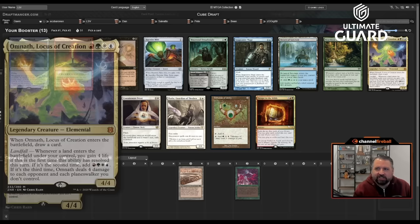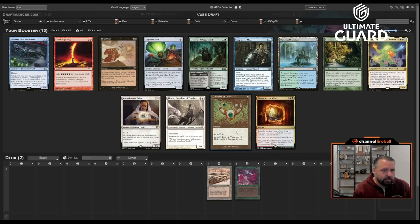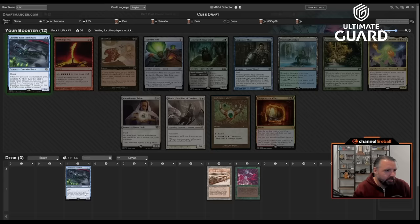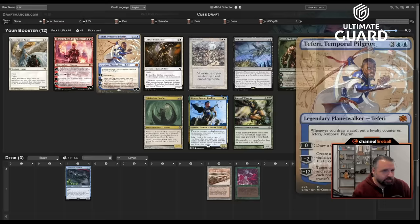Nothing goes super cleanly with what I have. Omnath is green but requires other colors. I might just take Seedshark — it's actually good in a lot of decks that Channel is good in, those colorless-card-style decks tend to use Seedshark fairly well, and I don't think I'm giving up too much by taking it here.